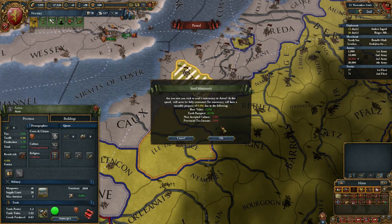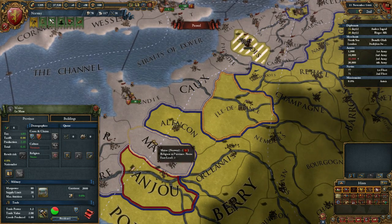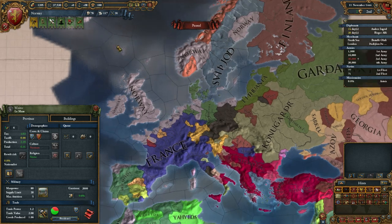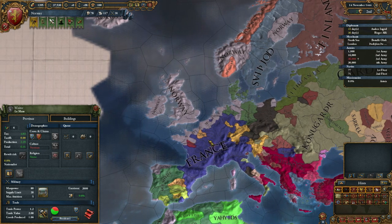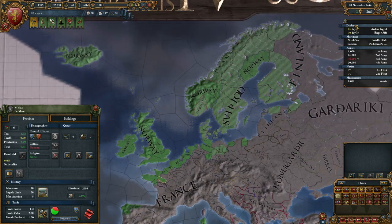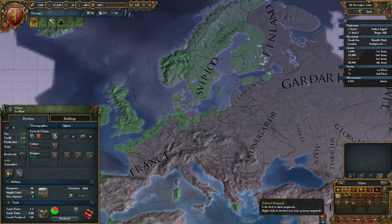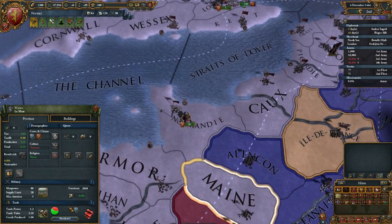I'm going to convert the Catholic province. France actually has a core on one of my provinces — I didn't know that could happen. I thought only the nation that owns the territory when you convert the save gets the core. Looking at the diplomatic map mode, we actually have cores on all this stuff because it used to be part of my kingdom. I'm experiencing some weird lag here, though.